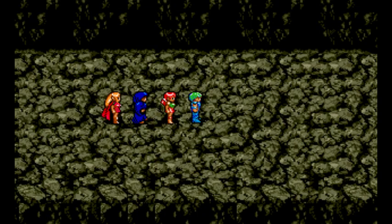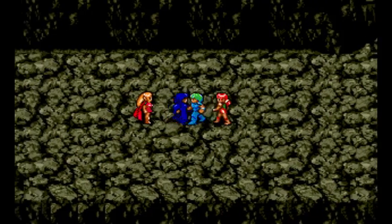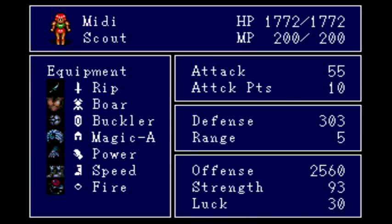Hello everyone, and welcome back to Let's Play Sorcerer's Kingdom. I ended the last episode a little abruptly and didn't really talk about our new party members. We have Midi, who is a decent fighter — slightly a little bit worse than the hero — but she can also cast some healing magic, escape, and teleport. As you can see from her equipment, I bought her the magic helmet, speed boots, and gave her a fire ring I had. I found the rip dagger, but I'll talk about that more in a second.